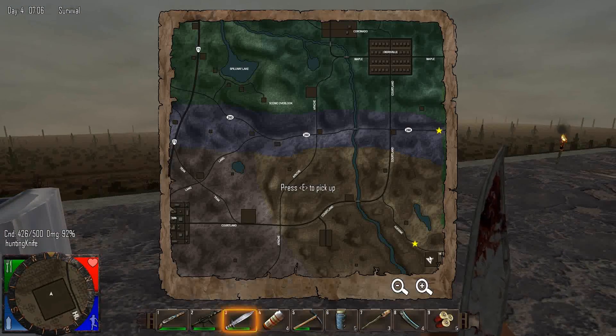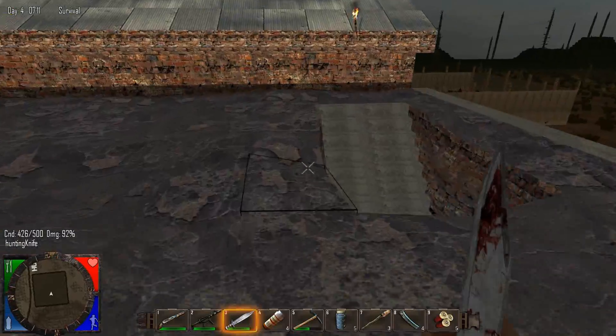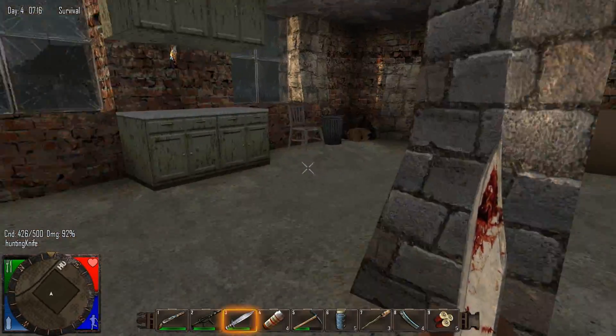I'm going to have to come down here for sand at some point, so I will make somewhat of an outpost down here eventually. But for now, I'm just going to get a bunch of sand and loot the area, then come back up here and stay for the rest of the night before heading back north to our home.